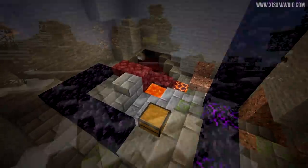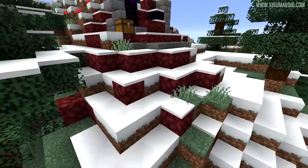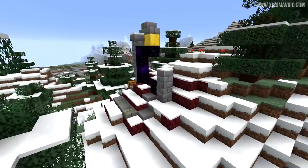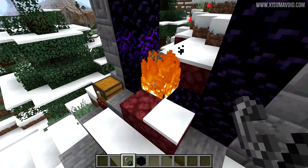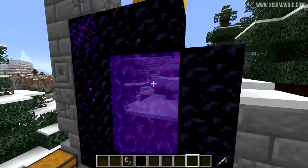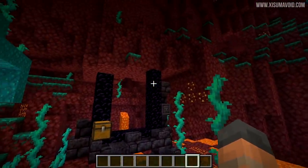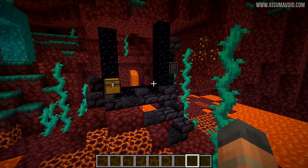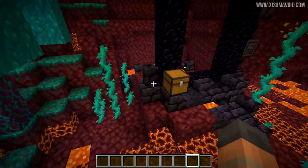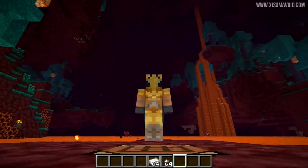Here's one generated in a snowy biome — I think it's a good touch that the snow goes over the netherrack; it really blends into the environment and feels like it's been there for some time. Despite being part of the structure, the crying obsidian can't be used to create a portal. Also, in the nether the blocks have been swapped for their blackstone equivalents, which is a really nice touch.